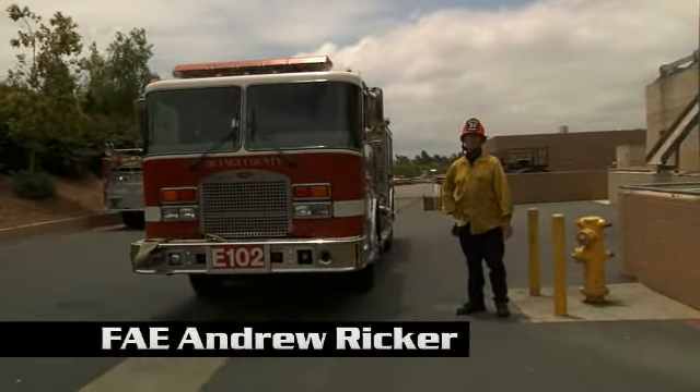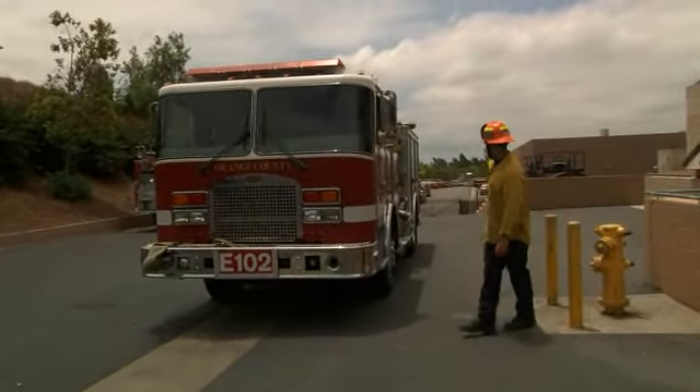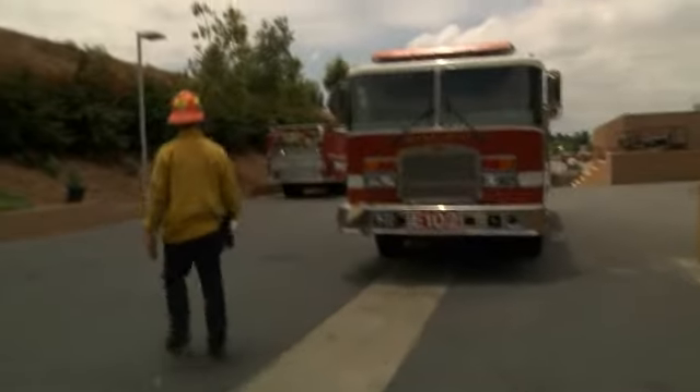I've just been given the order to do a fast attack evolution, so I'm going to start with my golden circle. I'm looking at the side of my rig, I'm going to step to the front, make sure I'm clued with anything, I don't have any huge leaks or anything like that.